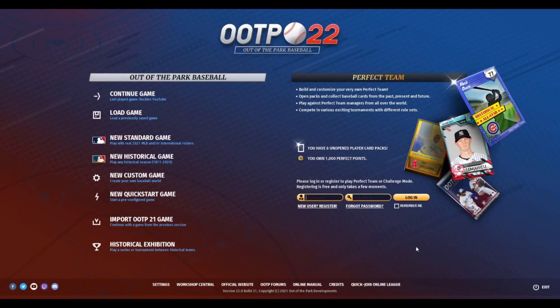Hey guys, this is Aaron. Welcome back to GM Games, and today we're going to do a first look at Out of the Park Baseball 22. The game was released about two and a half hours ago. Got it downloaded, and we're going to do a quick first look at some of the new features and some of the changes to the game. So let's jump right in.